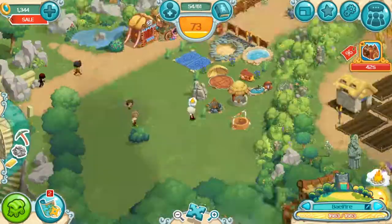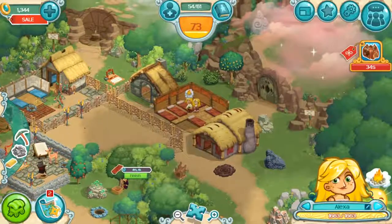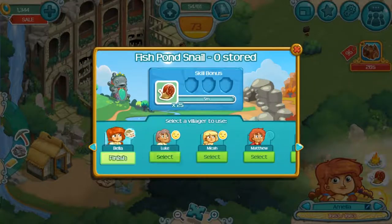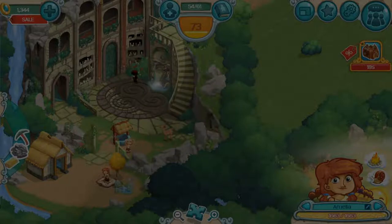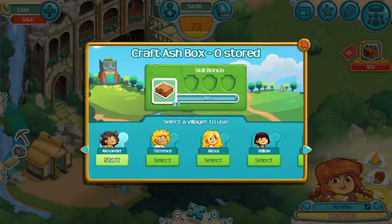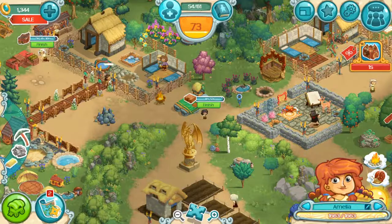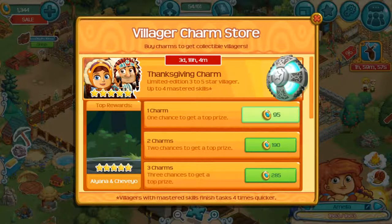Everyone wants something different — it looks like most of my villagers just want fire. Something else broke. Let's put Alexander to work on this edge box, and let's use a charm. One charm will cost 95. Let's do it.